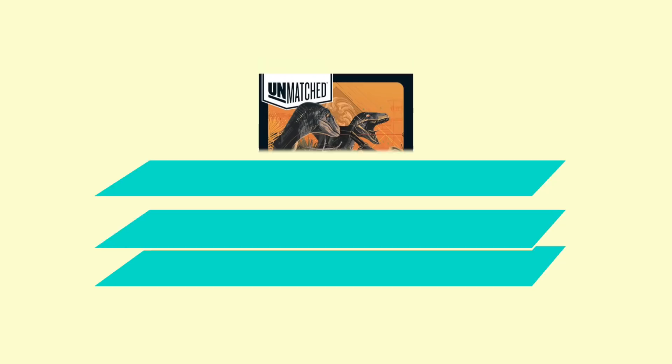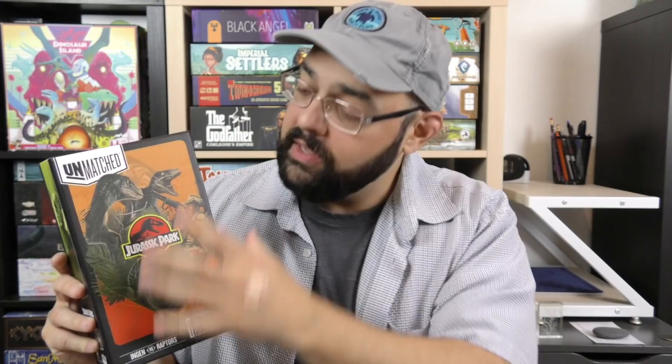Hey everybody, Zee Garcia here, and today I'm going to spare no expense taking a look at Unmatched Jurassic Park InGen vs. Raptors. Unmatched, as you may already know, is a game system into which several characters have been plugged in. We have an Unmatched set based on the intellectual property of Jurassic Park, with two decks. I'll give you a quick look at how the game works, what these decks do, and then my final thoughts.